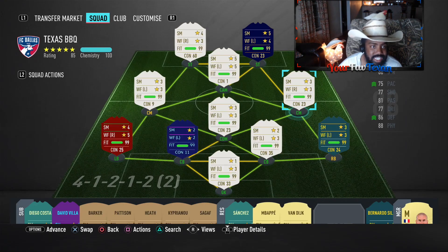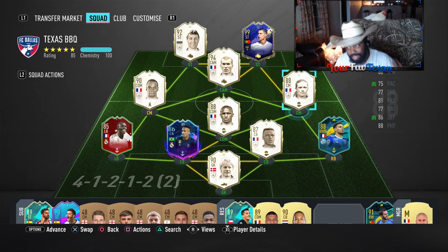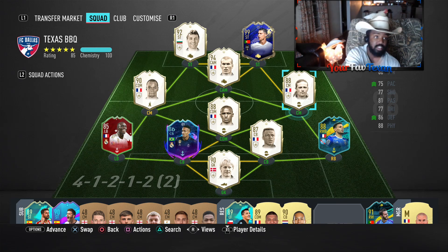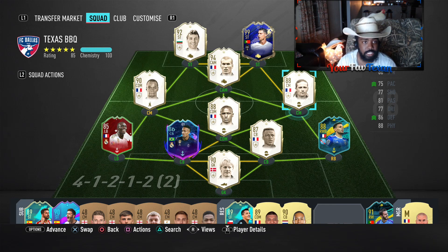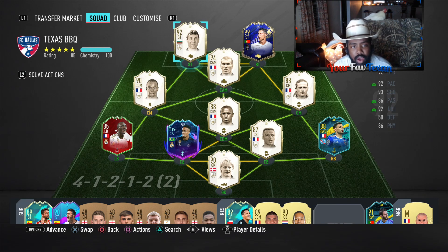I bought this card with the shadow chem style applied to it — that's what we're going to use him with. We're going to be playing him in the 4-1-2-1-2 formation, second variation. I'm actually going to be playing him as a right center mid, but he's going to be playing defensively primarily. Let's get into this review — the 88-rated mid icon, Emmanuel Petit.